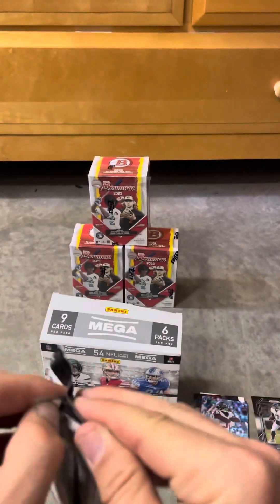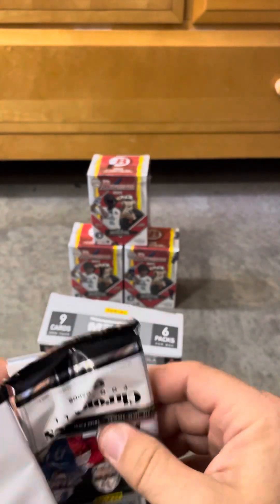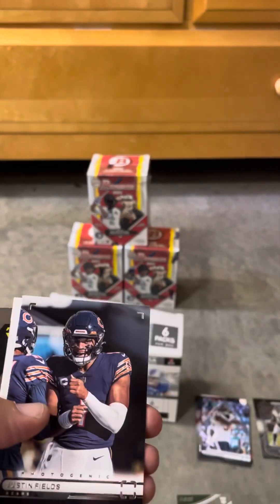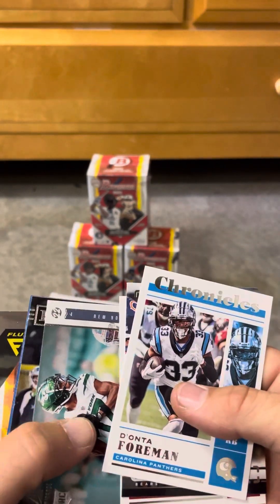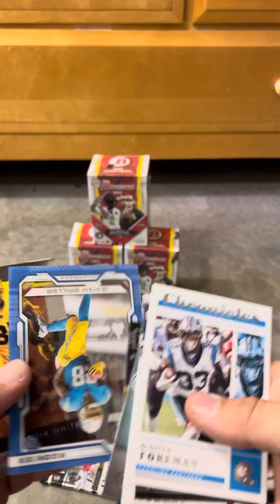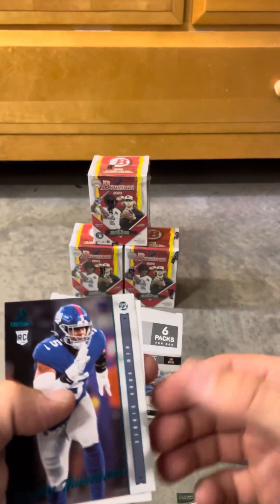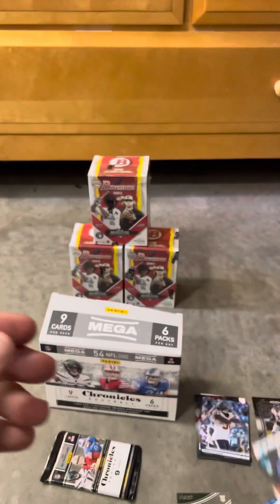Two packs to go. Murray, Garrett Wilson — Luminance, good looking card. Say Spillers, Amir White. We got Thibodeau and Saquon Barkley.